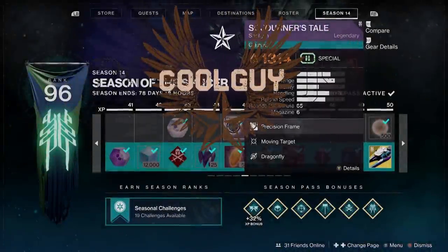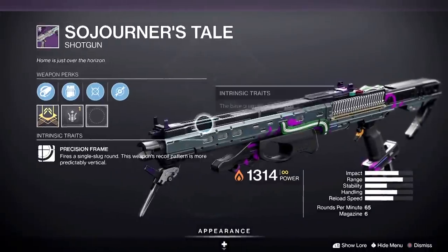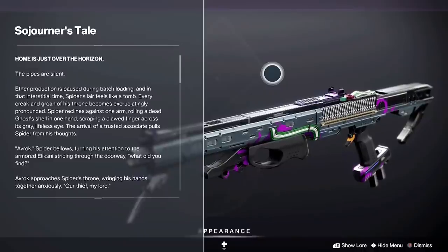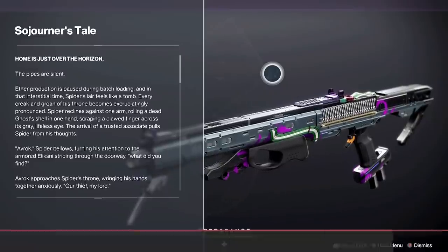The topic today is the Slug Shotgun Sojourner's Tale. You've probably been getting these shotguns whether you wanted it or not with this season, so there are some rules that I want you to look out for. There are some things I want to talk about — some tips, some uses — and there's something very special about it that just might be up your alley.